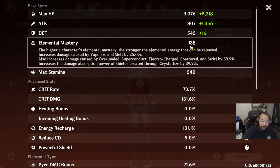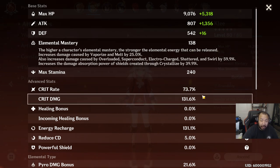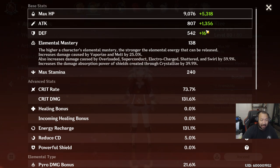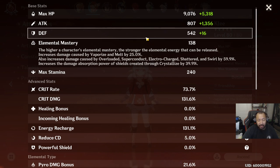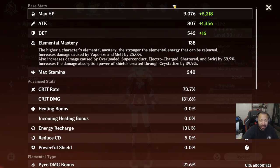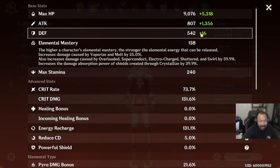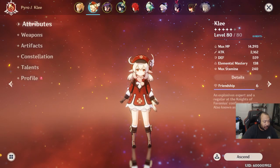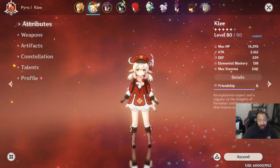In terms of optimal stats, elemental mastery is important if you're using him as a primary DPS finisher, though I wouldn't necessarily prioritize it as a main stat on a piece — definitely through substats though. Crit rate and crit damage are essential because of how central crit is to his kit. We'll have to wait and see his base stats, but I'm assuming higher base attack and lower defensive stats since he's meant to deal a ton of damage and get out.